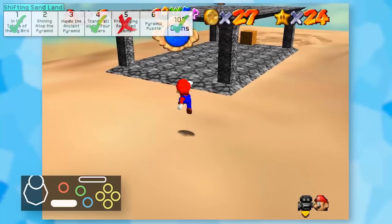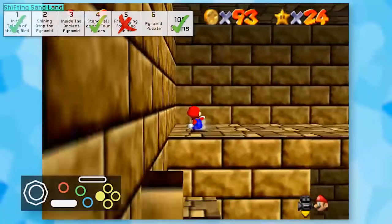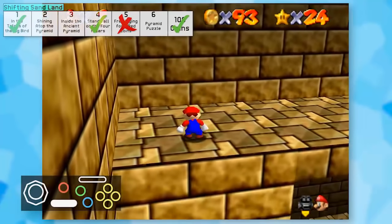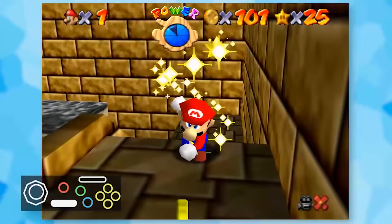100 coins is already going to be a pain. Also, climbing the pyramid is such garbage. Since you can't send the camera through walls, it's so easy for Mario to get stuck and you have to constantly space yourself away from walls. Slowly but surely, I nabbed a star and was done with the stage.